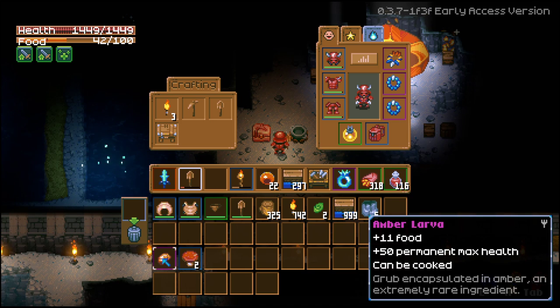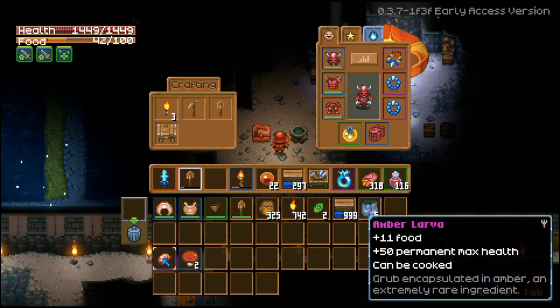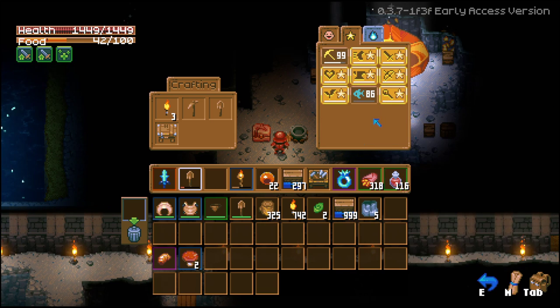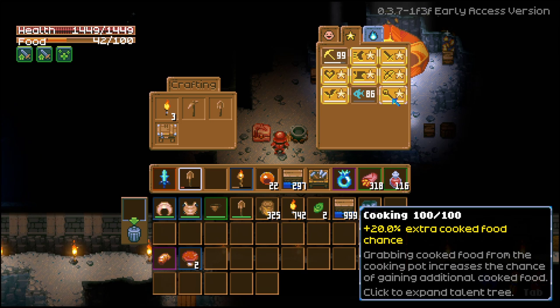You're going to want to cook this item instead of eating it raw. Let's take a look at my cooking skills — it says 'extra cooked food chance.' At max cooking skill, 100 out of 100, it shows a 20% extra cooked food chance.